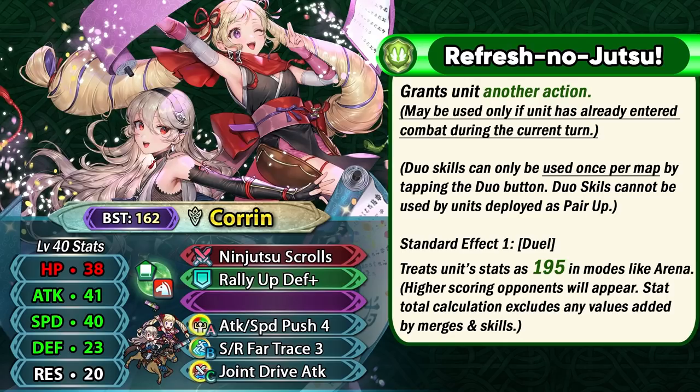This duo skill can always be used in other game modes and also in Summoner Duels. In Summoner Duels, if you're not really running a dancer on your team then Ninja Corrin can certainly be useful with this duo skill and can still threaten your opponents even if she has used her own action. This duo skill can only be used once per map so you definitely have to use this strategically. She also has a dual effect built into this duo skill, so she can score as a 195 BST unit in Arena and Colosseum game modes — making her one of the best scoring arena units in the entire game.